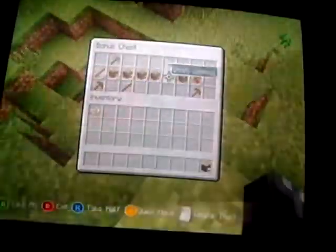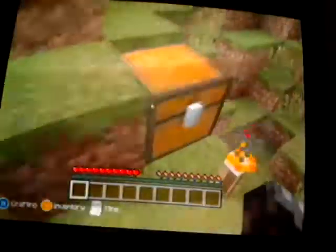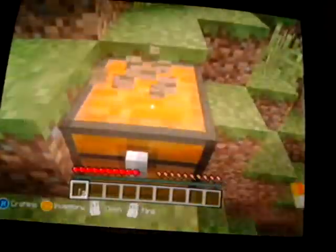We got a lot of good stuff here — stone pickaxe, a lot of good stuff to start with guys. So let's just use all this and check my inventory, collect the wheat seeds. There's nothing else in the chest, let's grab that as well.